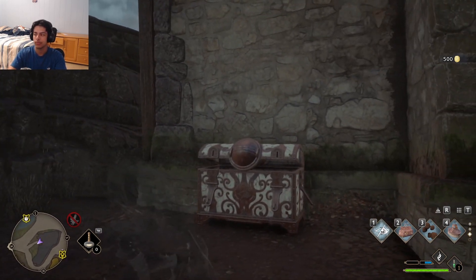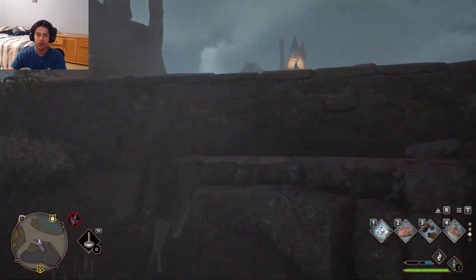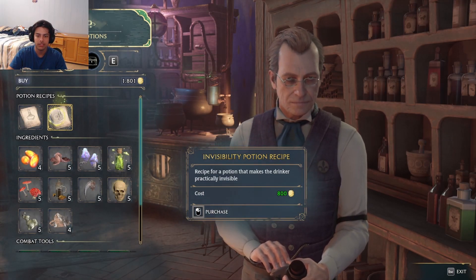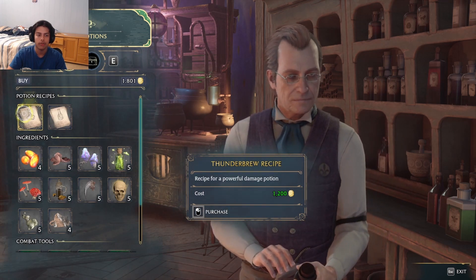So be on the lookout for these once you learn Disillusionment. This will be the easiest way for you to get coins fast. Buy all the things you want — for potions, to get spells. Like this invisibility potion costs 800 coins and a Thunderbrew recipe is 1200 coins.